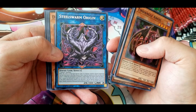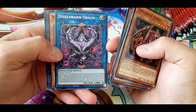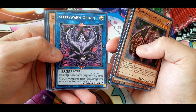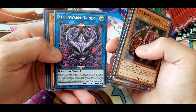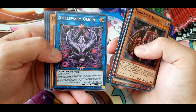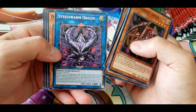Steel Swarm Origin: while this card is in the extra monster zone, if a monster would be special summoned from the extra deck to the main monster zone, it must be summoned to the zone this card points to. While this card points to a monster, neither player can target it with card effects, and it cannot be destroyed by battle or card effects. Once per turn, when a monster on the field is destroyed by battle or card effects, you can special summon one level four or lower Evilswarm monster from your deck in defense position up to the number destroyed. That's very interesting — not sure how I feel about it.